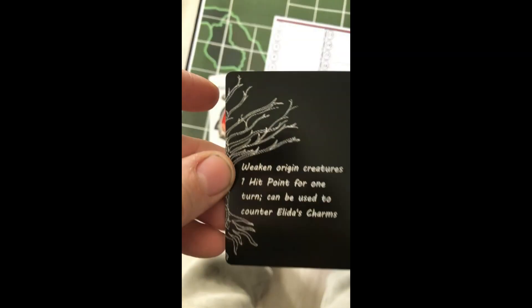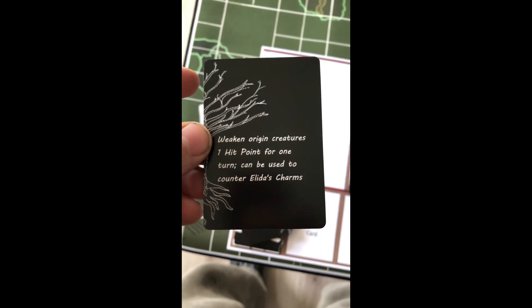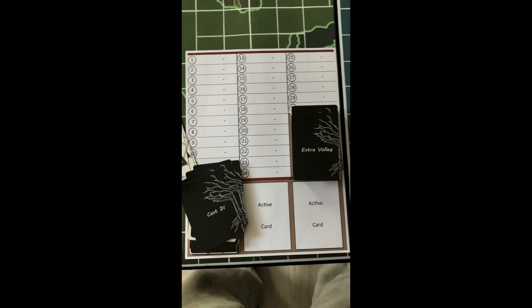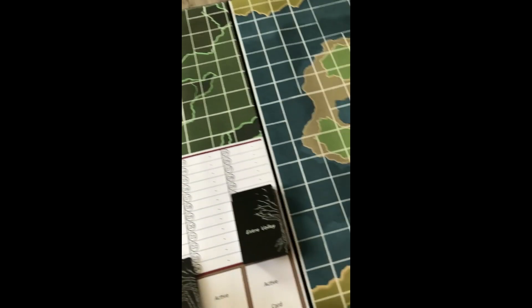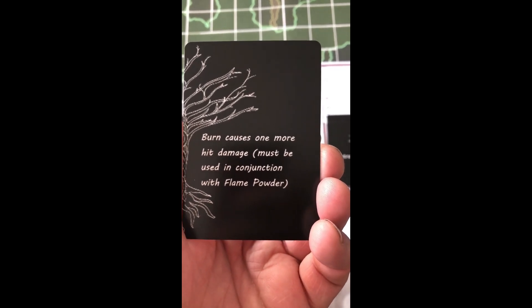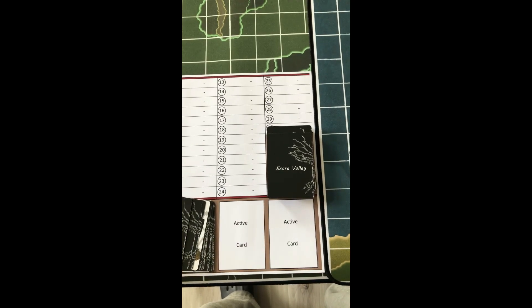Cast Die. Weaken origin creatures — those are the ogres and their kin. One hit for one turn. Burn can be used to counter Adela's Charms. Adela's Charms, of course, can empower ogres and their kind. Burn causes one more hit damage and must be used in conjunction with Flame Powder. Flame Powder is one of these other ones.